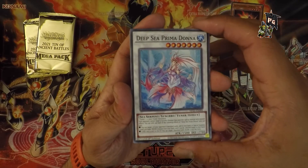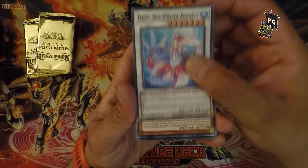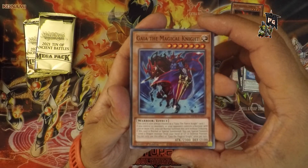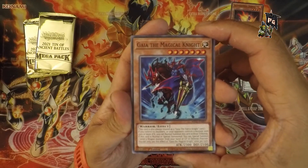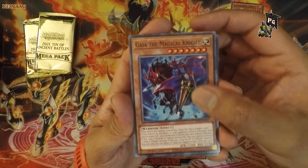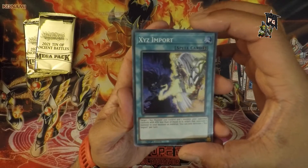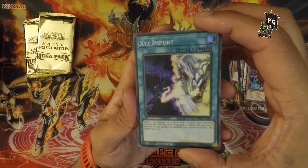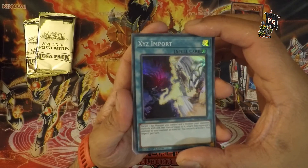Next card: Deep Sea Prima Donna — okay, finally a normal name. Then Gaia the Magical Knight — I feel I know Gaia from somewhere, I'm sure the name's been reused. Next is XYZ Import — oh, it's quite shiny! That's pretty cool, I like the foiling on this. I have no idea what the card does and I'm not going to read it either.